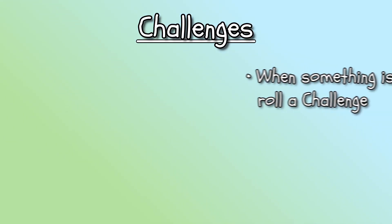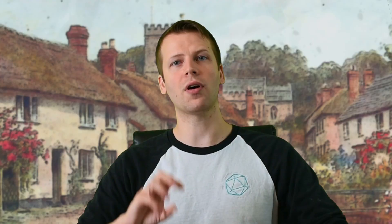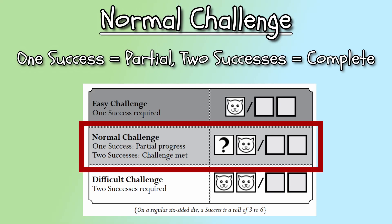Challenges arise as cats attempt certain actions. When a player attempts a challenge, the cat herder will call for a roll of two cat dice. There are three basic levels of challenges: Easy, Normal, and Hard. An easy challenge requires at least one success or one happy cat. In a normal challenge, one success gets the cat partial but not complete progress towards the goal, while two successes means the cat completes the challenge on the first try.